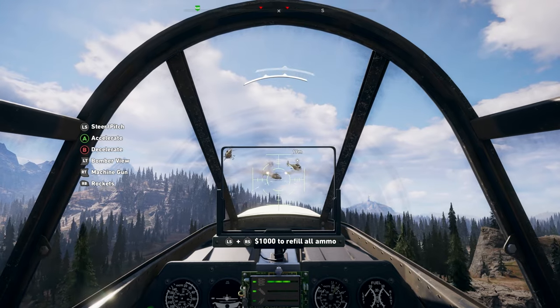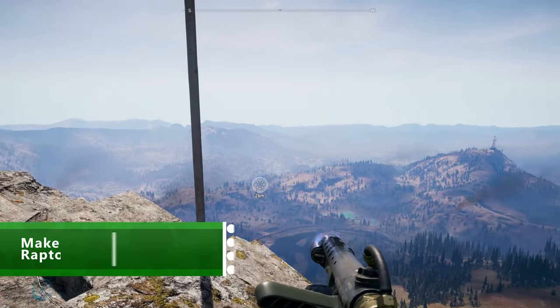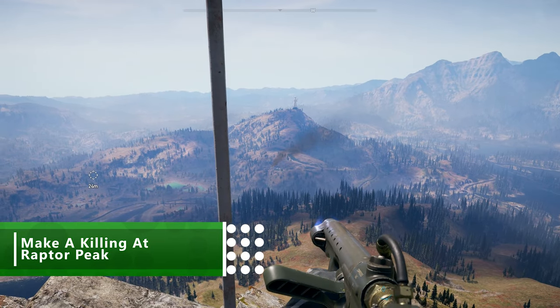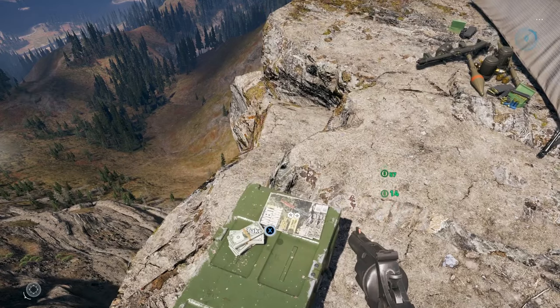Use the jet to unveil more of the map, shoot down enemy air support, and enjoy the lovely scenic views. Now that you've got a plane, you'll want to visit Raptor Peak next, because there are a fair few goodies up there — and the best thing is this pile of money. Grab it all, because you've earned it.